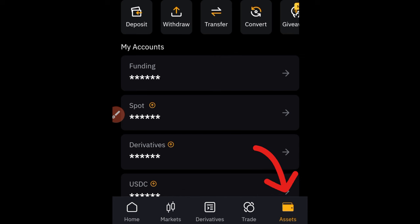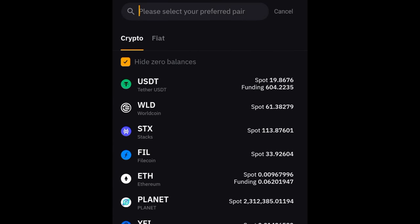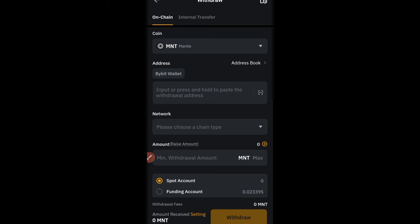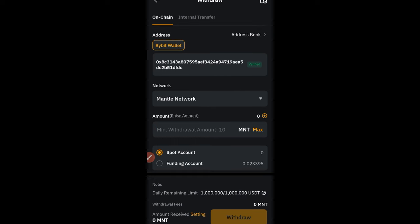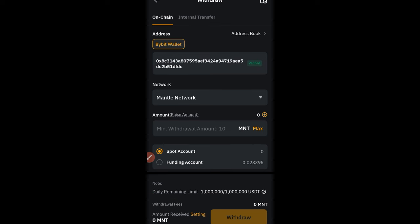Click on the asset option, then go to where it says withdraw and click on it. At the top, type MNT and click on it. On the withdraw page, leave MNT as the token to withdraw. For the address, there's no need to paste an address — just click on the Bybit wallet. The wallet will automatically appear, and the network will be the Mantle network. Select whether your funds are in your spot wallet or funding wallet, then click withdraw and the MNT will be sent to your Web3 wallet inside the Bybit app.